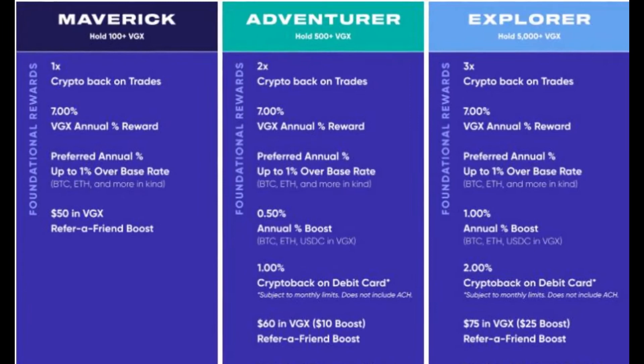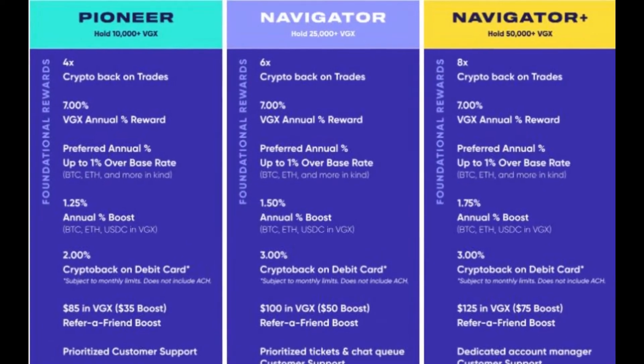Looking across the board at these six tiers, the core increasing benefits as you move up the tiers are focused on getting boosters to your annual yield on Bitcoin, Ethereum, and USDC, price improvement on the spread to give you crypto rewards back for trading, and crypto back on debit card purchases. You'll also earn 7% in annual yield on your VGX regardless of your tier. There are other added benefits for climbing tiers such as access to exclusive NFT drops and events and boosts for referring friends, but these are the things customers and potential customers care about the most in my opinion.